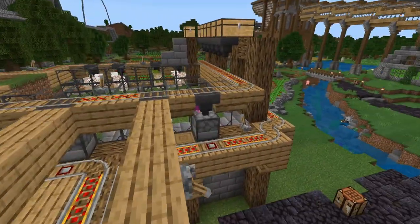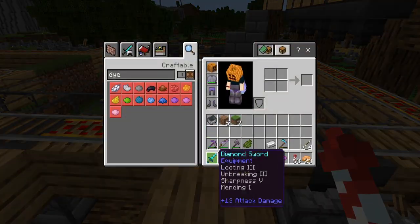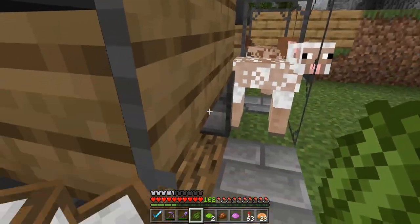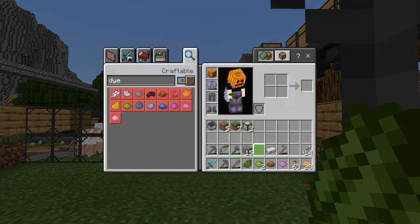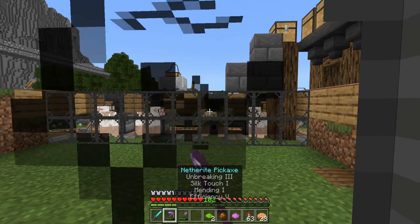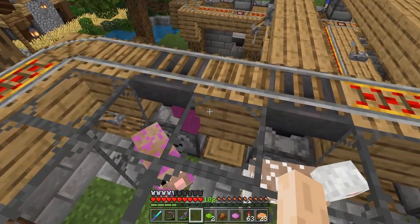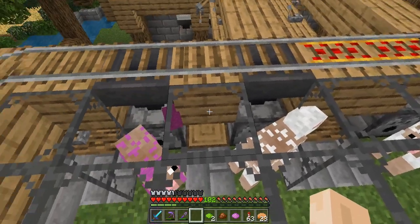These sheep are actually grown now since last episode — cool! I can dye them, because that's why I'm carrying these dyes around. I need to get one more green sheep, and that doesn't happen very often. There we go — you've got to move so quickly so they don't escape.